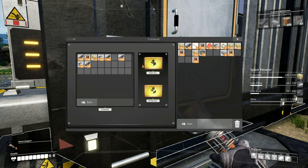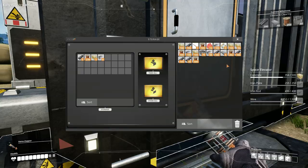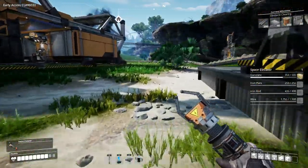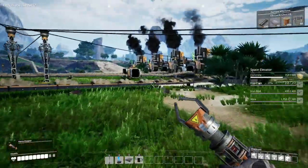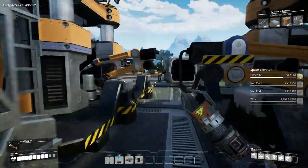We need 150 more concrete. We've got enough iron plates — we're good on iron plates. We're good on iron rods. That's it — we just need the concrete. Wow, we're so close. We'll let it do its thing, we'll automate. That's all we need to do — let it do its thing.